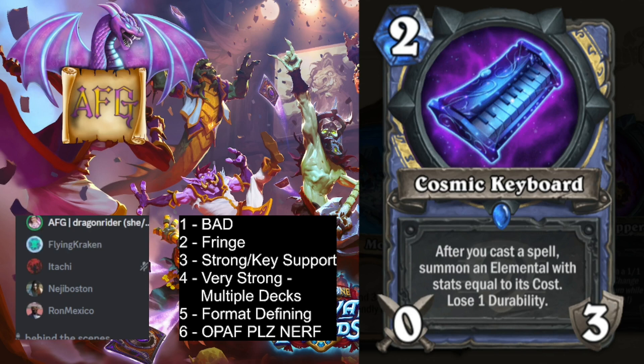I'm kind of on the opposite of everybody else — I don't really like this, I have it as a 2. I don't think you want to be playing this in just any mage deck. You really want to try to get at least mid-level stats, so you don't want this if you're casting 1-2 cost spells. I think it maybe goes in one deck, that's it. This card sucks for the Viper meta — Viper's always there.